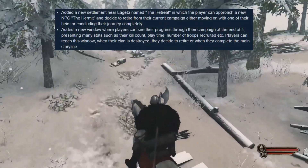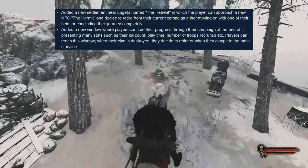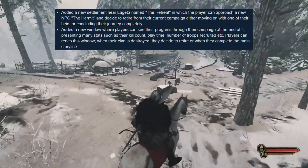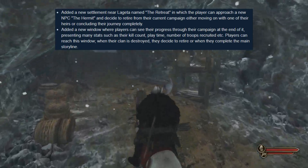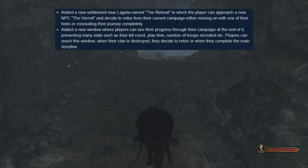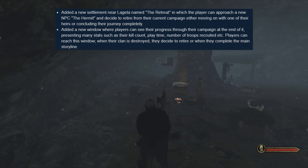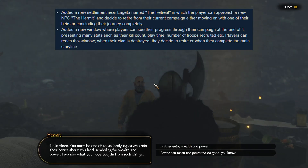Number 5: They added a new settlement near Lageta named The Retreat, in which the player can approach a new NPC, The Hermit, and decide to retire from their current campaign — either moving on with one of their heirs or concluding their journey completely. This was surprising, never talked about as far as I know. It's a cool little feature — just want to end the game right there. Pretty cool.